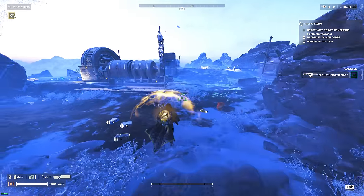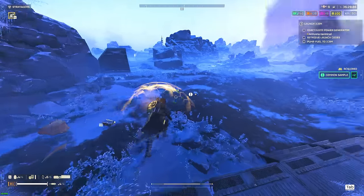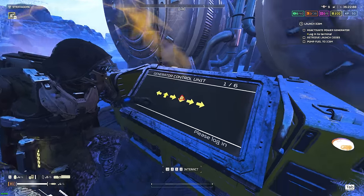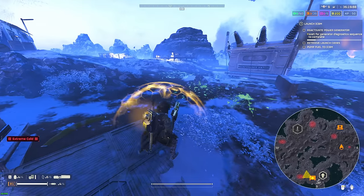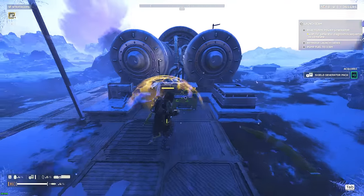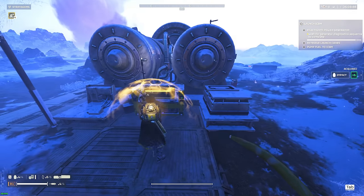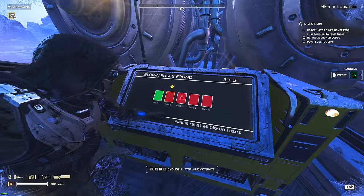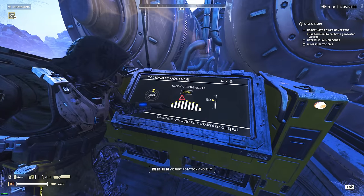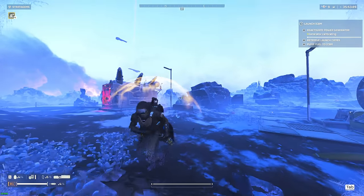Finally got the shield generator pack — let's get started with the primary objective. I actually intended to land on the secondary objective but accidentally landed right in the middle of the primary. One thing I've noticed about Heath: the raider station is very easily spotted, and the units are much more rare for some reason. I feel like there are way less enemies, it's more barren — kind of easier.